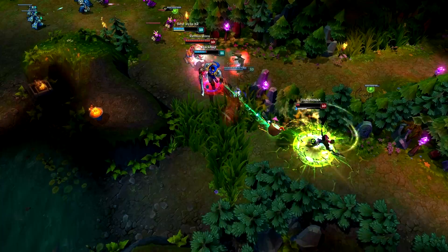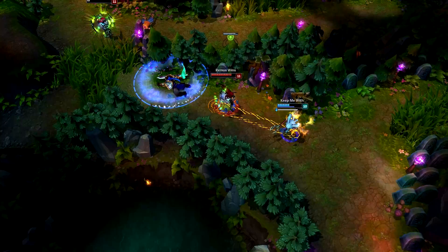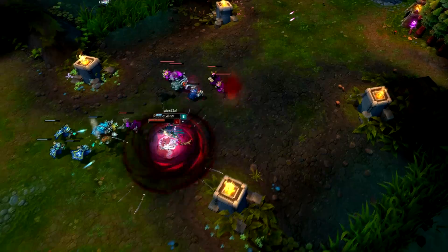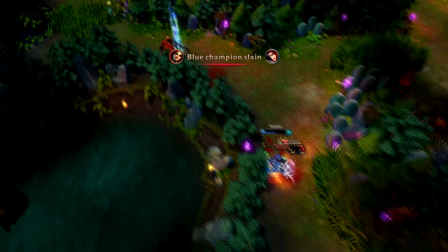The killing combo when you're sure you can get a kill: start with Deathfire Grasp if you have it, then go in with Q-E-W-R, use your ultimate, and ignite if they don't die. Get away with E if you're in danger, or if there are more enemies use E on another champion and do a combo to kill them all. In fights you don't have to keep fighting if you're in danger — you can get away with E.